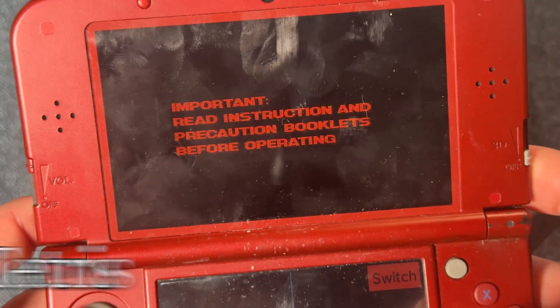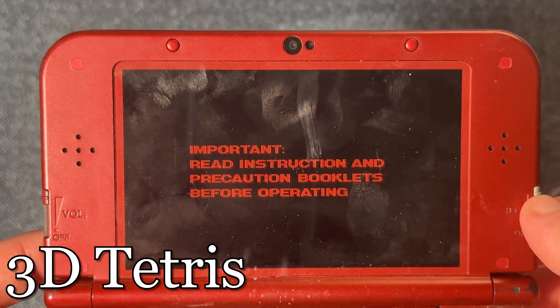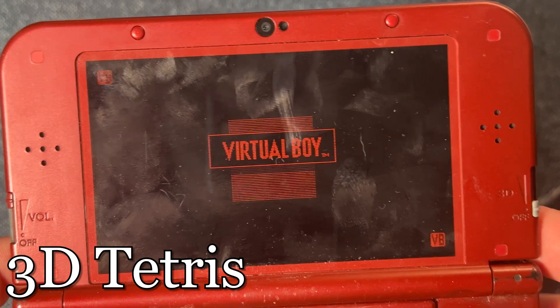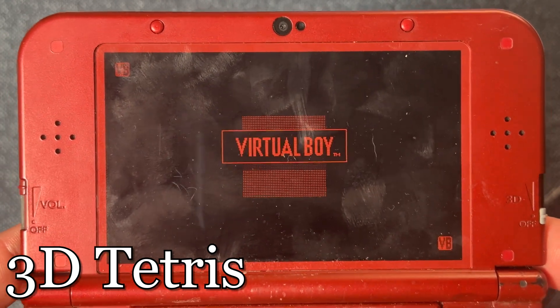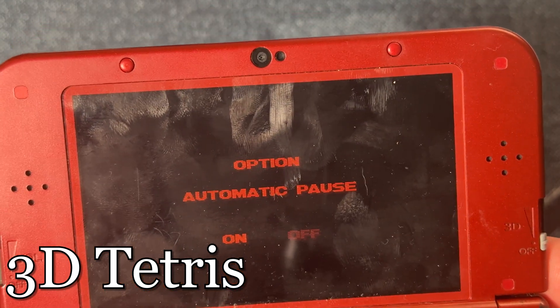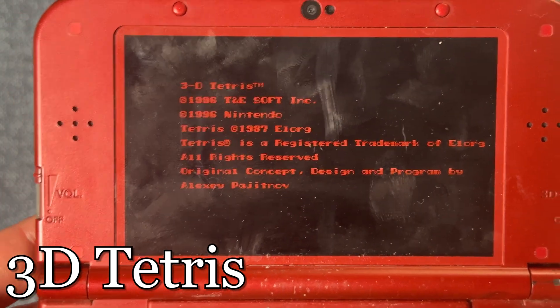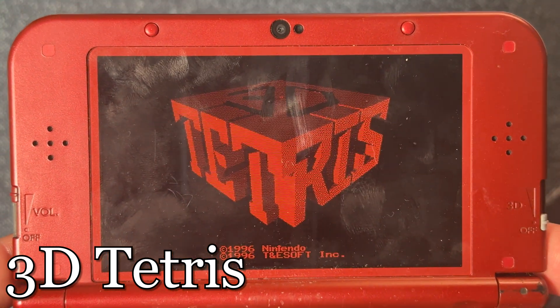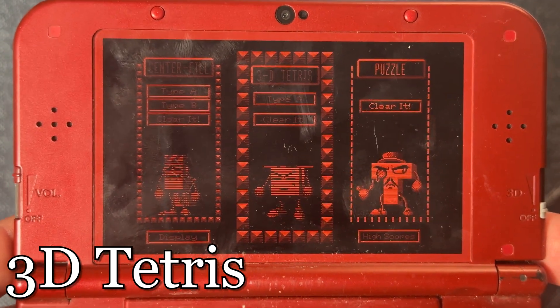This is the point in the video where I test out a bunch of games and show you guys what works. Something I did want to mention is that at multiple points during testing I used the 3D slider. I put it up to test out the 3D effect and it is noticeable, but I can't show that on camera, so you're just going to have to take my word for it. Alright, let's get to the testing.